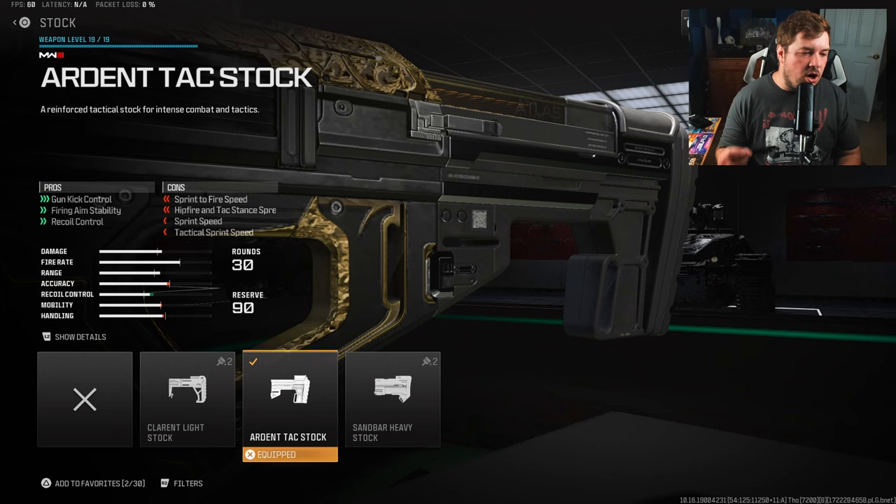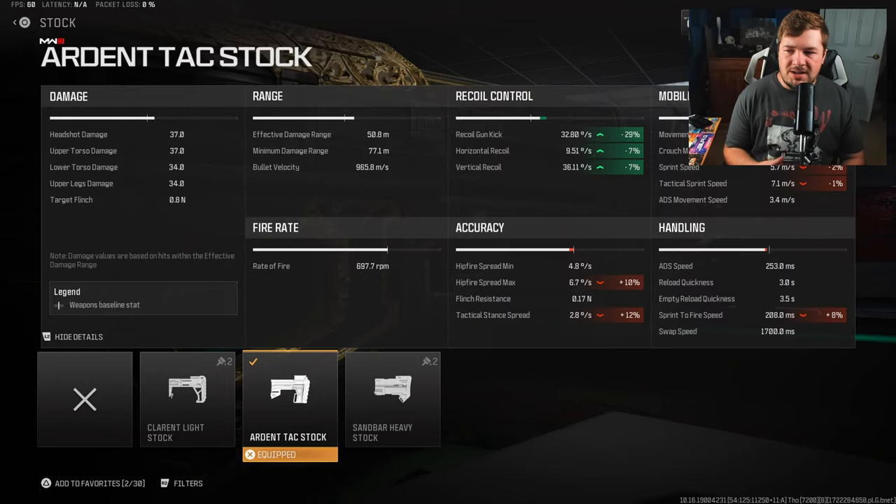Starting with the stock, we have the Ardent Tax Stock for gun kick control, fire aiming stability, and recoil control. Yes, it is going to slow down the weapon, but it's not a massive deal when you're targeting things like damage range. You're going to need attachments like this one, giving you 29% gun kick control along with 7% horizontal and vertical recoil control.